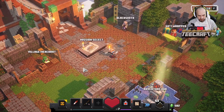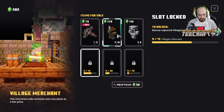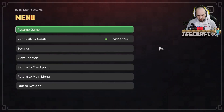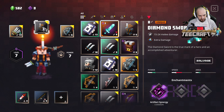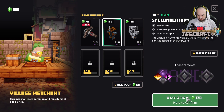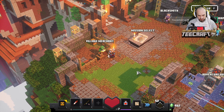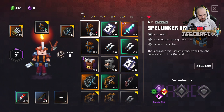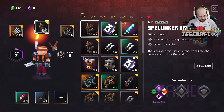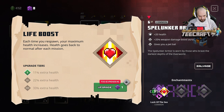Does the village merchant have anything better for me? That's pretty nice, but let me check what I'm wearing — level 6. There's a level 10 item here; how much is that going to cost? Yeah, we'll have that for sure, it's slightly better than what we've got now. Put that on — extra health. Okay, that's cool.